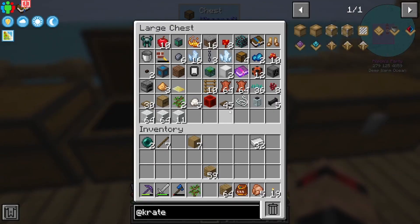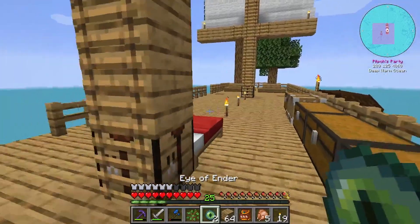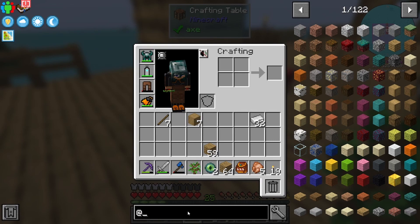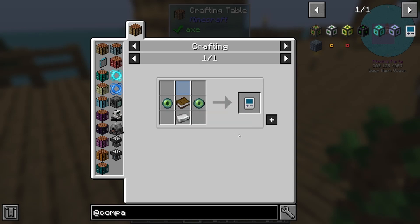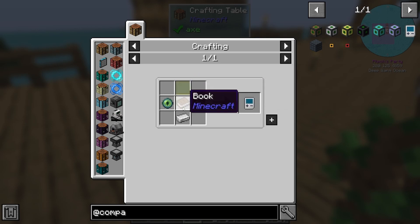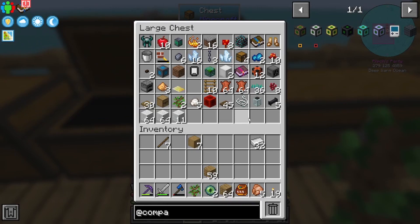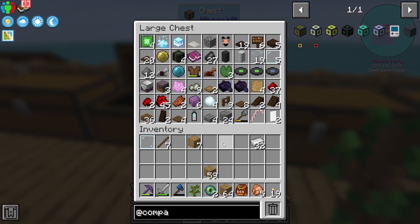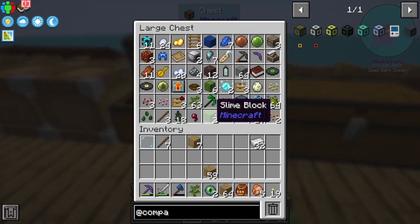There's the blaze powder I had - stick this together and now we're getting back to compact machines. What do we not have? We need a book and some glass panes. You can see how messy I was moving this over. This boat took me ages to build by the way - I want to say about four hours overall just because I was also trying to figure out what it should look like.